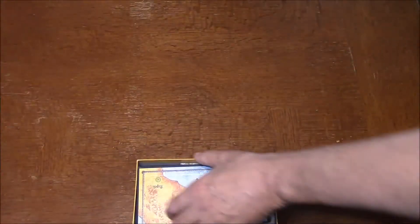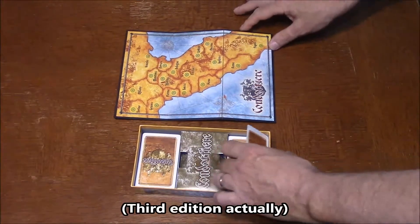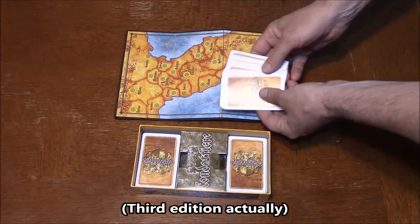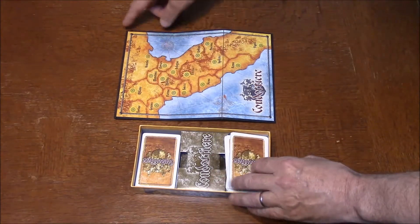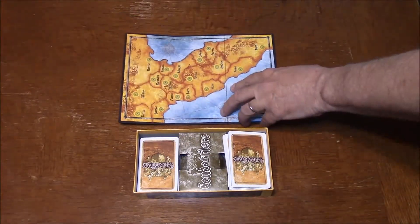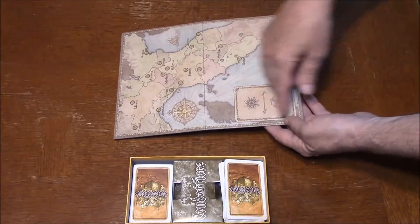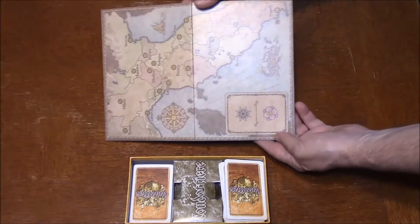The main problem we had with the game is the playing board is way too small. Here's an example of the second edition of the game from Fantasy Flight Games, compared to the cars. This thing measures 7 inches by 10 inches, which is smaller than a regular size piece of paper. The third edition by Z-Man Games is slightly larger, measuring about 8.5 by 11, which is the size of a regular sheet of paper.